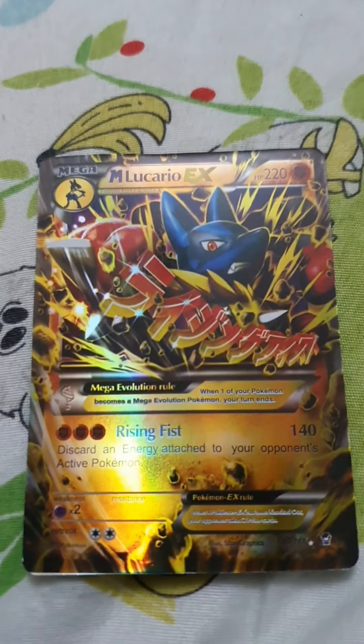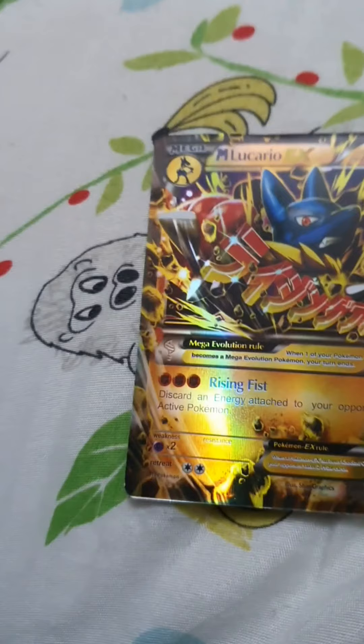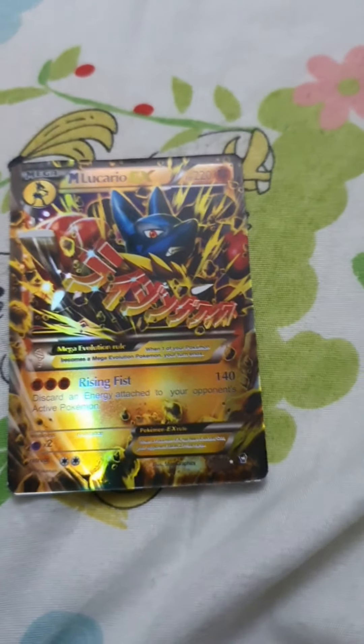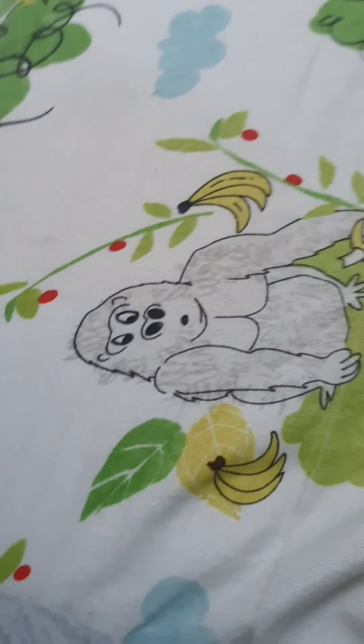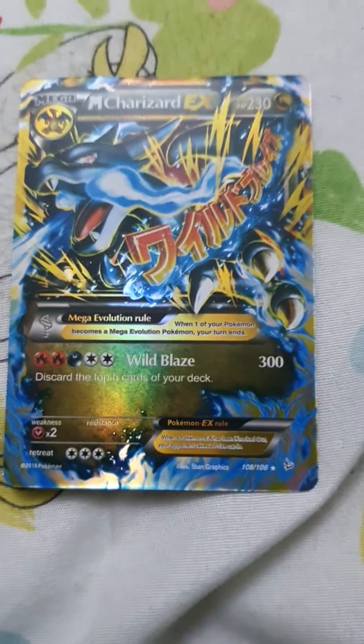This Pokemon is called Mega Lucario — also one of my favorites. It has 220 HP and 140 damage. This Pokemon is called Mega Charizard. It has 230 HP and 300 damage.